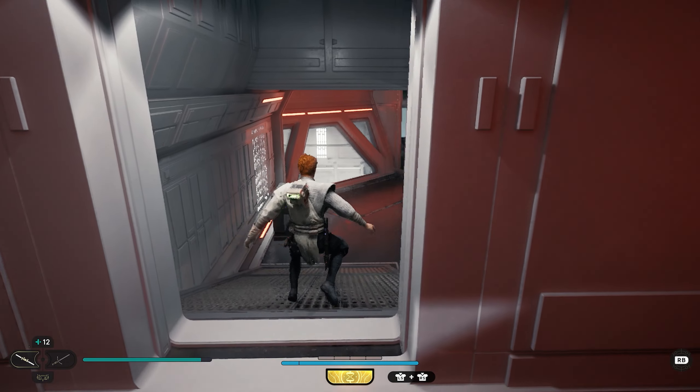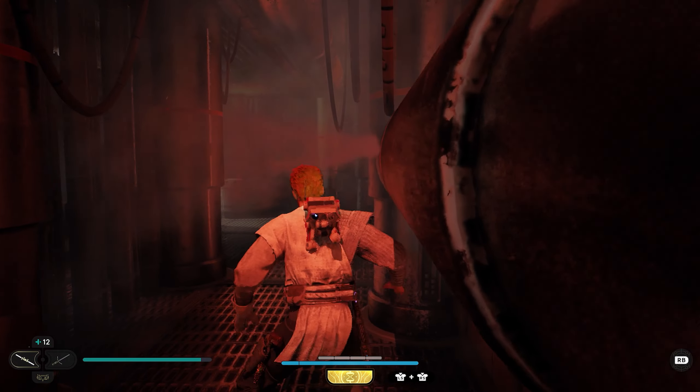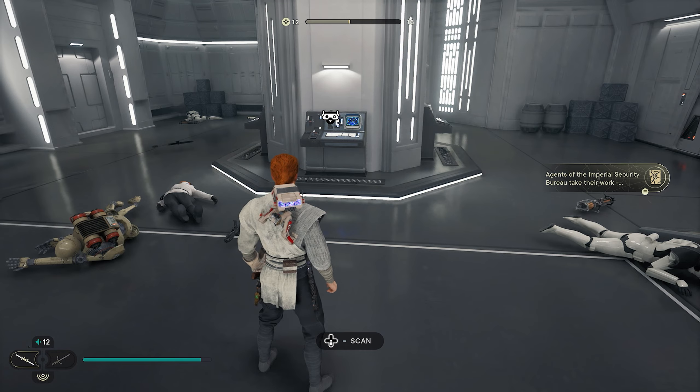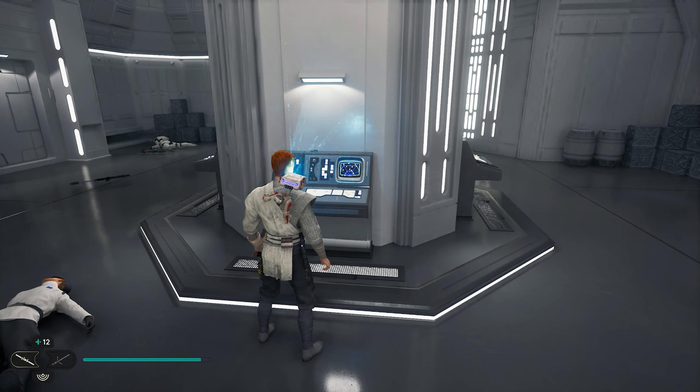We don't need to fight the enemies in here — we're just going to head to the back. We'll go through this door and we're going to have some pipes that we can sneak through on this side, then sneak through again on the other side. Once you land in this room down here, you'll have to take out these enemies. After that, you can come right up to this computer and scan it for your next collectible.